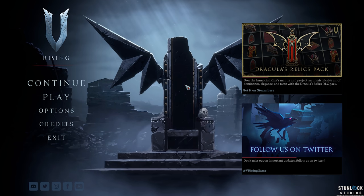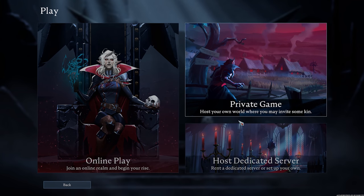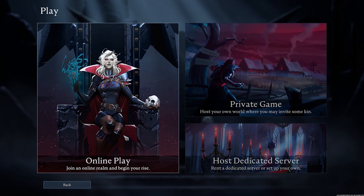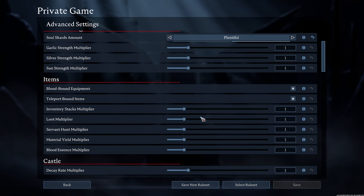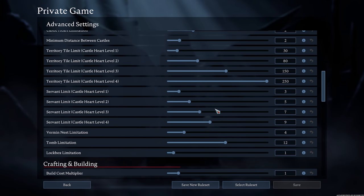First we're going to cover how to join a server and which types of servers you have in the game. When you click play you have online play, private game, and host dedicated server. Online play means you're playing with different people in a PvE or PvP environment. You can host your own private game where you can select everything your world is going to have — what type of resources you can scavenge, how much of those resources are coming in — basically every input to make the game as you want.